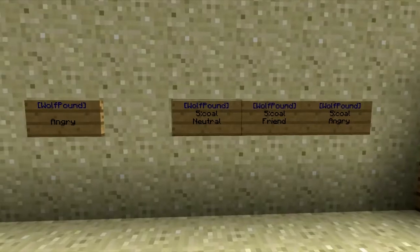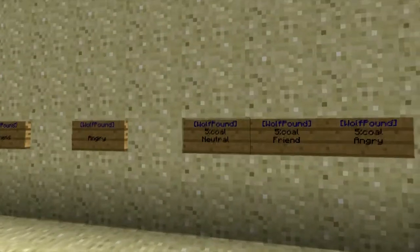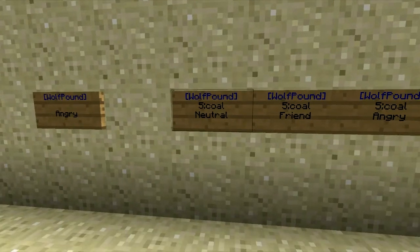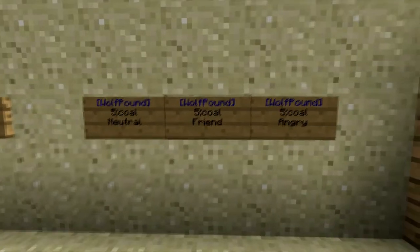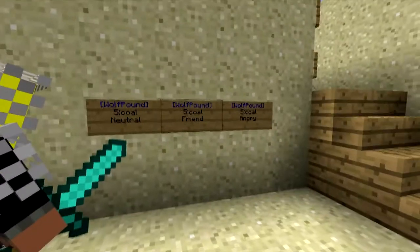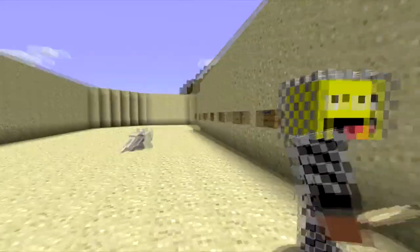You can also charge different prices for the different aggro types. Here we've got five coal for a neutral wolf, five coal for a friendly wolf, and five coal for angry — which you could change, obviously, the item and the amount to whatever you wanted, using numbers from the previous signs as well.